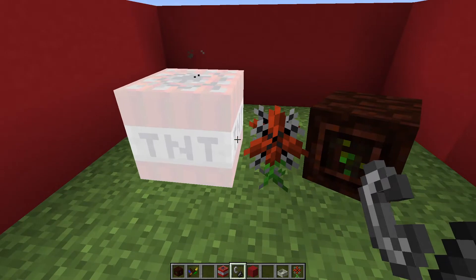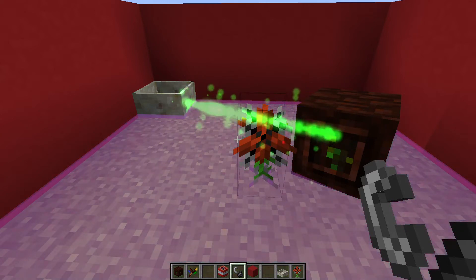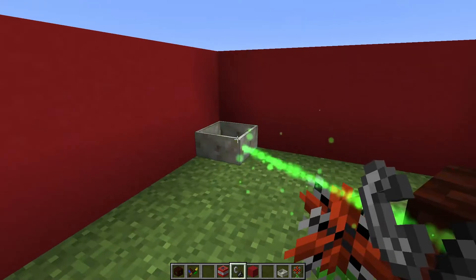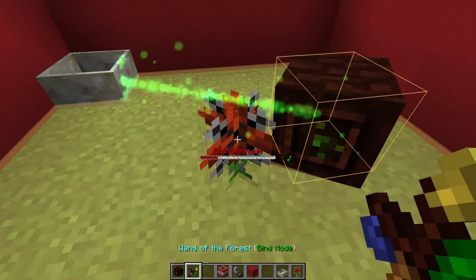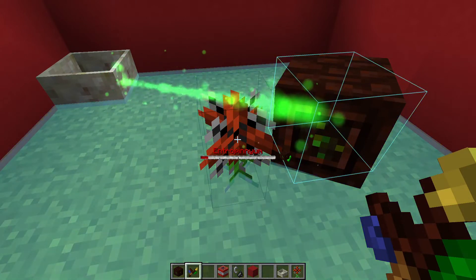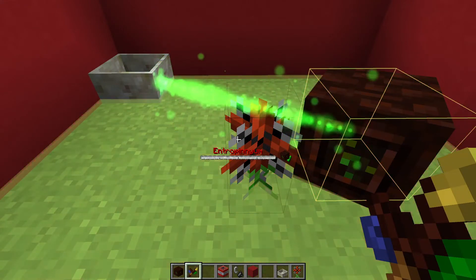It will specifically do TNT explosions and not any explosion. Don't try to keep creepers around because they will blow up your flower and your mana spreader, and if it's close enough, your mana pool as well. You also need to be careful with your TNT explosions — if there is any mana in the flower, it will get blown up.